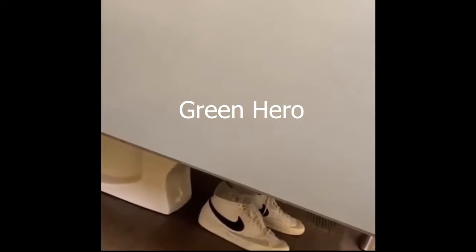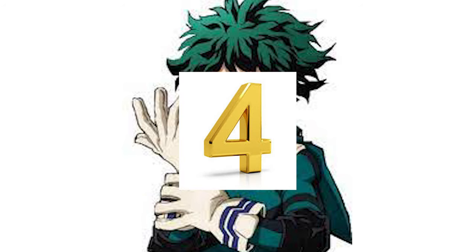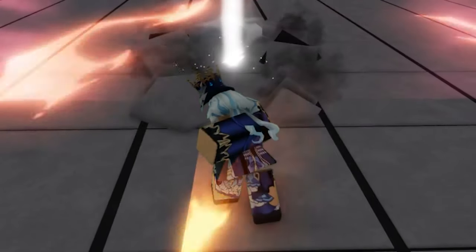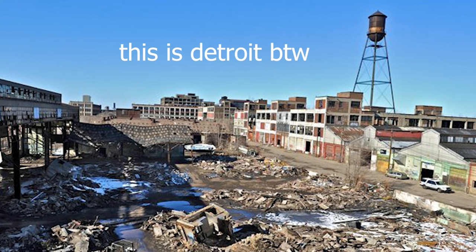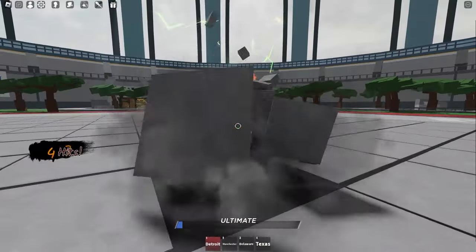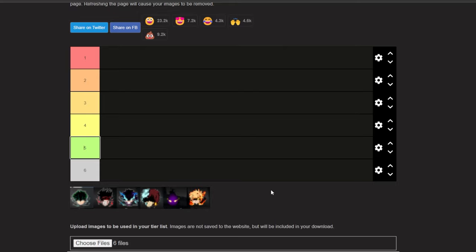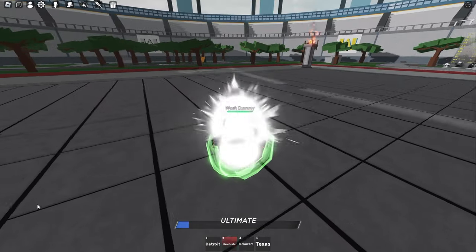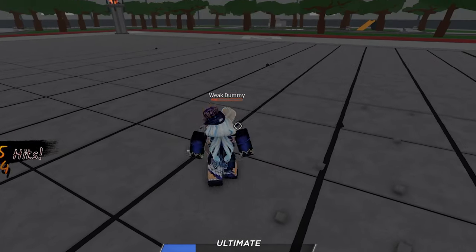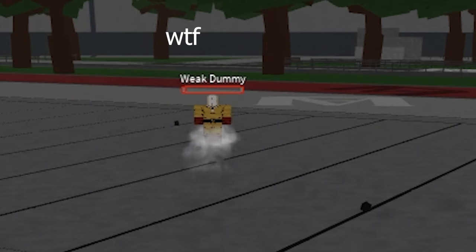Base Deku has four pretty mid moves. The first one is Detroit Smash, where you channel the power of Detroit to unleash a devastating blow against your enemy. It's a pretty basic move — it does have a down slam variant but there's not much reason to use it. Next we have Manchester Smash, which at first looks like a pretty good combo extender, but when you use it after doing 3 M1s, you just send them to Manchester.